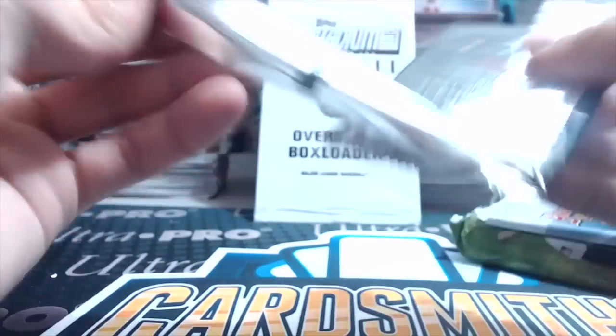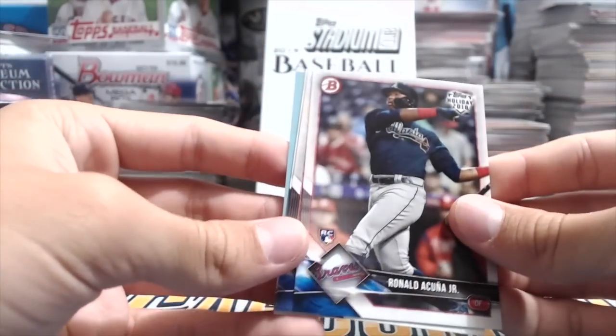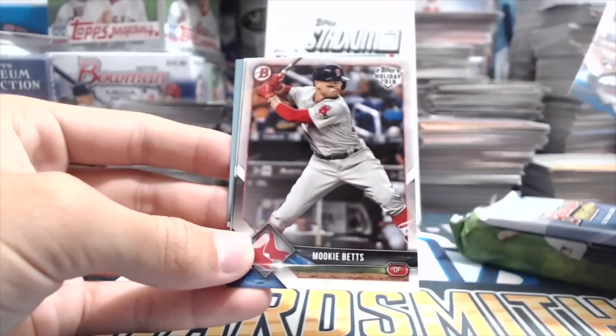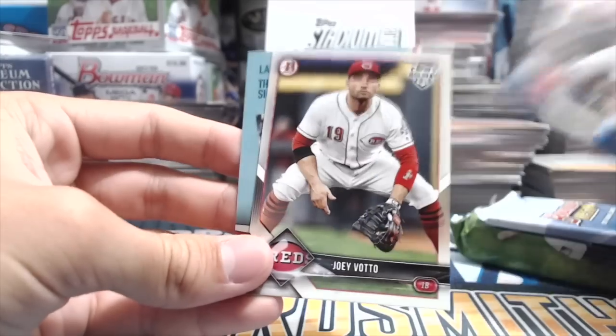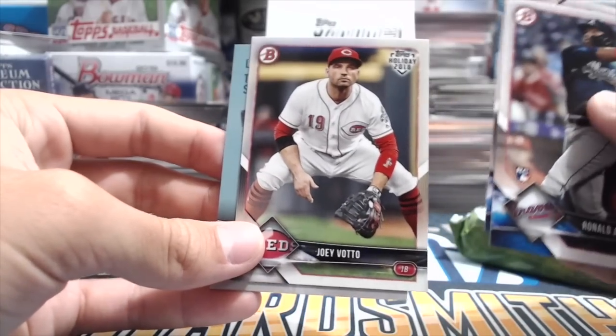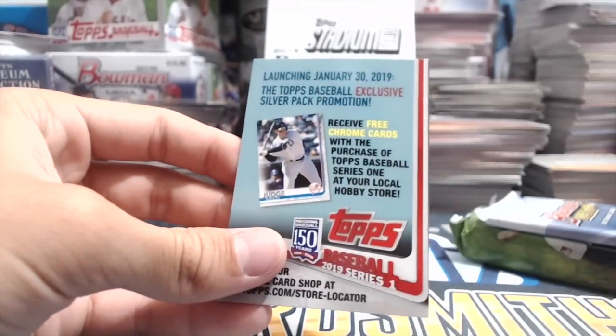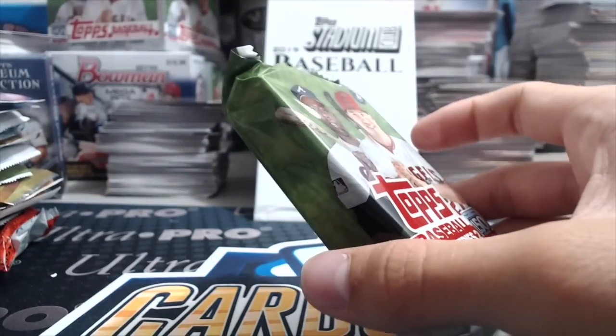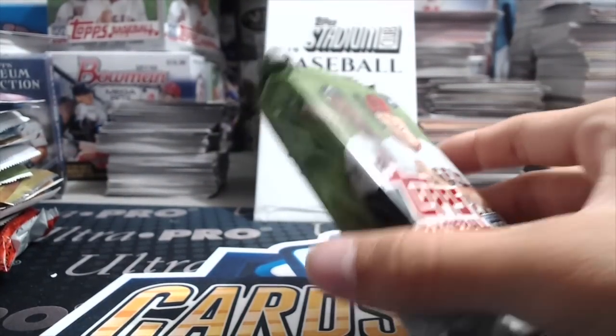Opening up the 2018 Topps Holiday exclusive trading card pack. There's a chance for autographs and parallels in here. Ronald Acuña rookie, Mookie Betts — that's a cool card — and Joey Votto. Not bad to get a Ronald Acuña out of there. You can get weird Christmas tree parallels or Santa Claus cards — that's the special thing in there.